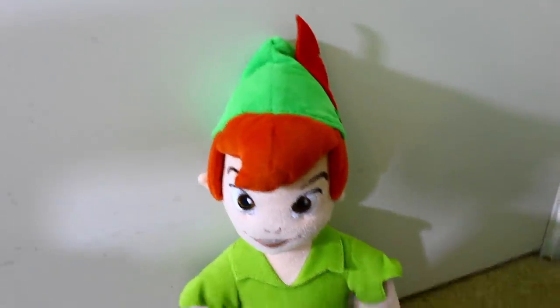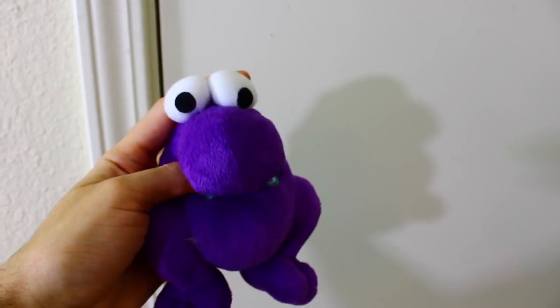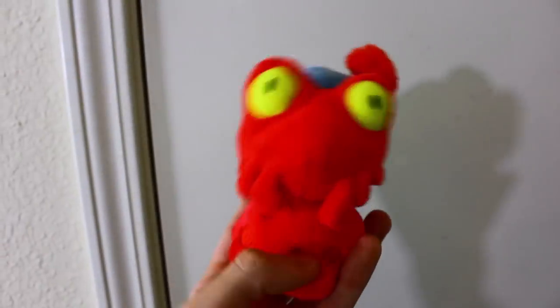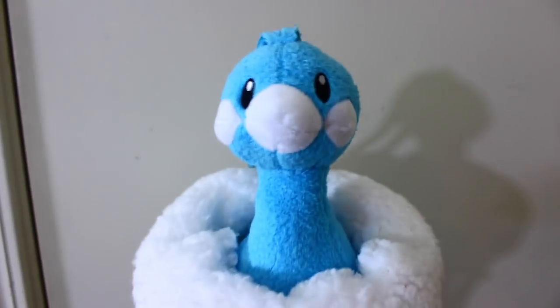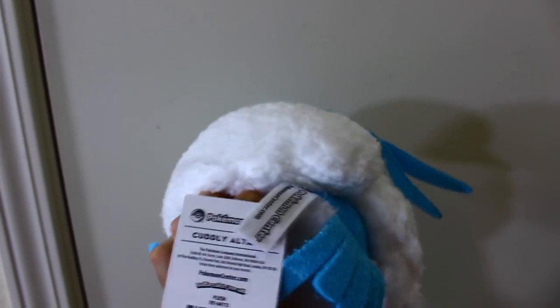Here is Peter Pan from the Disney Store. Here is a purple Nerds plush to go with the other Nerds plush found in the previous video. Another Shy Guy. Here is Magcargo from the Sitting Cuties line — you may notice he doesn't have a tag; this one was given to me as a gift. From Pokemon Center, here is a cuddly Altaria — that's the tag talking, not me. Literally, it's what it says. Still one of the fluffiest plush I own.